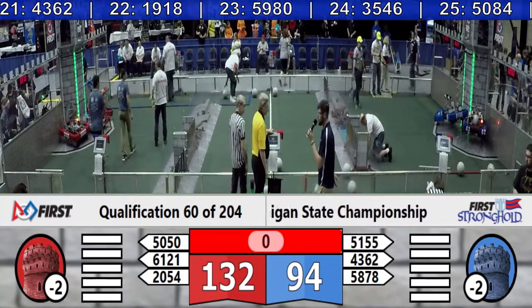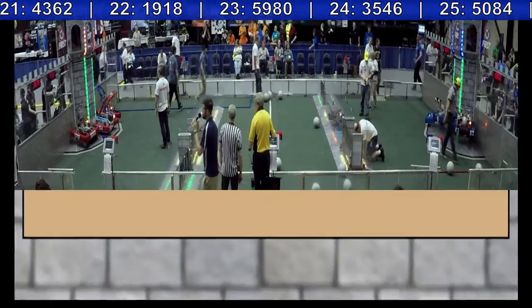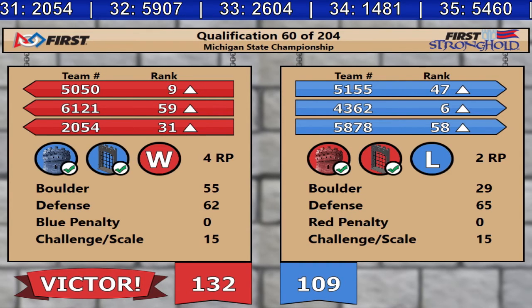Ladies and gentlemen, please turn your eyes to the video board, as here come our scores. Red Alliance: 132. Blue Alliance: 109. With six ranking points resulting from that match, well appreciated by all teams.